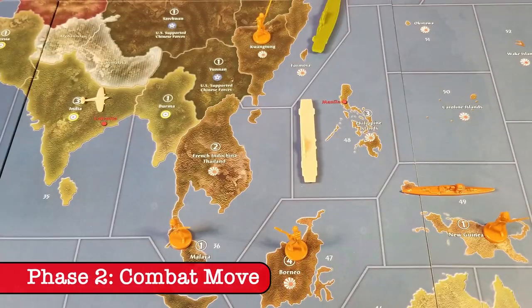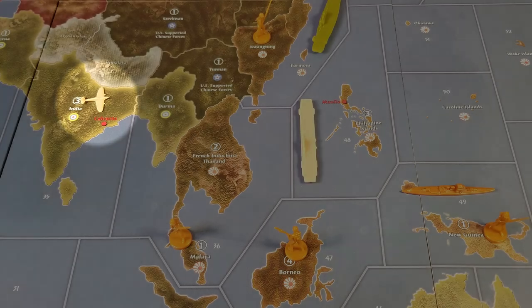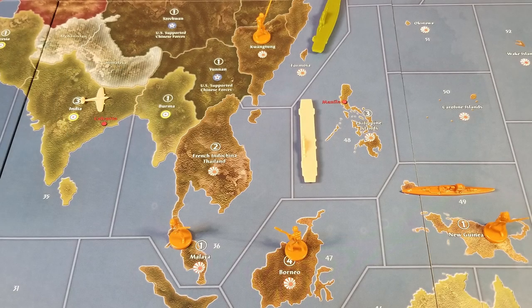It's time for the combat move of the UK, and they've got a fighter in India. It's got a maximum movement of four spaces. When counting movement for any air unit, here's the easiest way to think about it: any time a unit crosses a line, that counts as one move. So crossing a line from one land territory to another, or from one land territory to a sea zone, is all the same. Cross a line, use a move. Let's look at the options for this fighter.